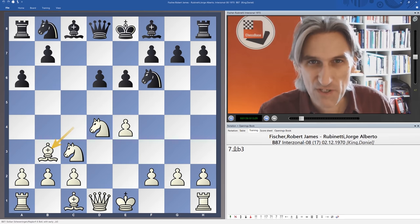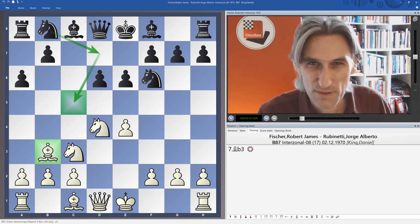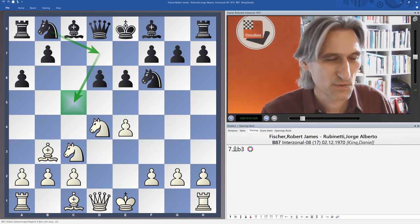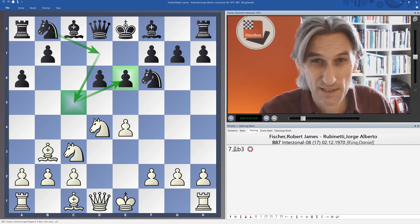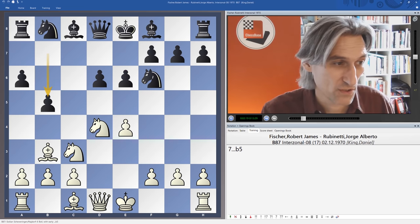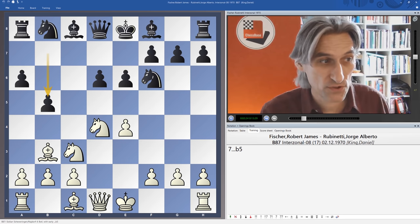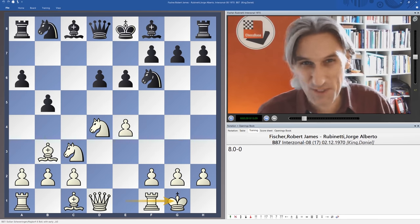The move I like to play with black is Nd7 — the idea is that the knight sits on c5, keeps the bishop in its vision, can always exchange off if things get too hot, and also protects the pawn on e6 from any sacrifices. But b5 is the other normal move in this position, and Bb7 or Nc6 are options too — lots of ways black can play this.